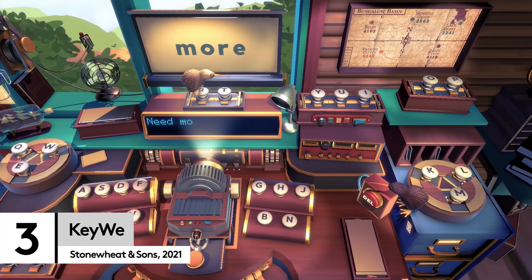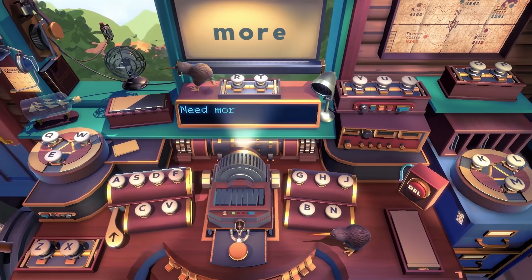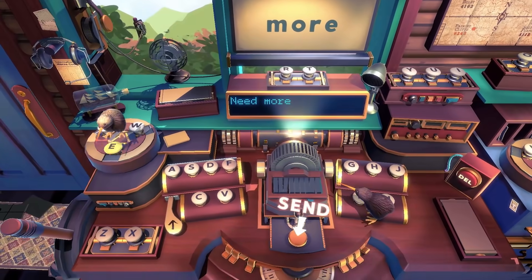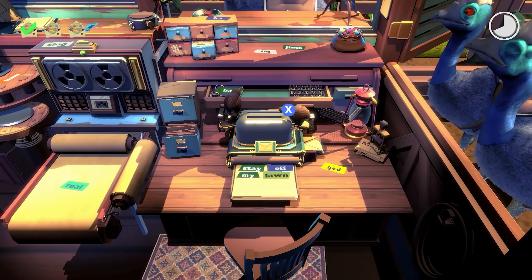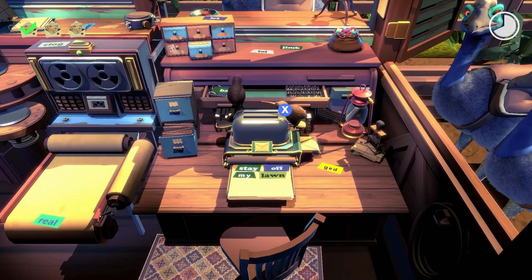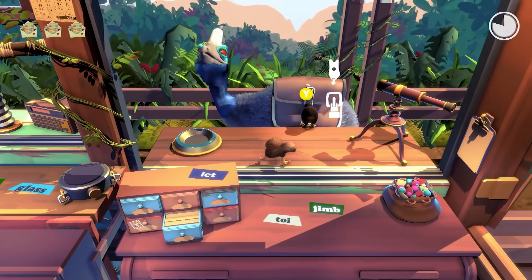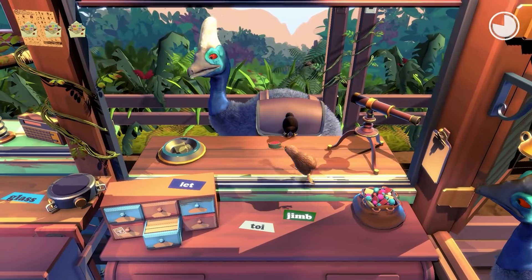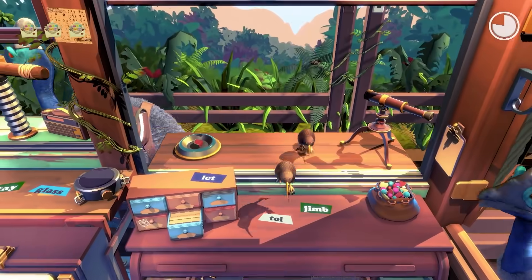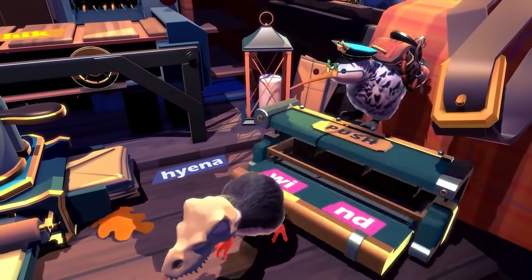Time for another one you'll probably just want to pick one feathered friend for, so that you can master serious post office skills over the holidays. Kiwi is another 2021 co-op highlight, starring two kiwi bears who have been entrusted with running a chaotic office of letters and parcels. We knew that postal management was probably difficult, but we didn't ever imagine having to constantly feed a bird while buckling on satchels filled with individual letters. It never really starts simple.